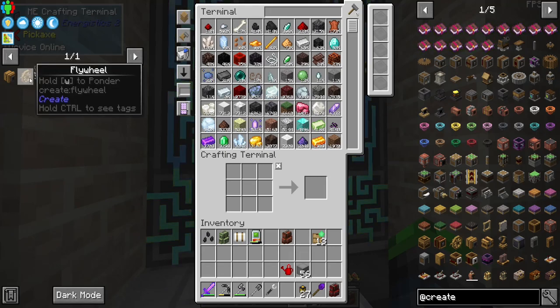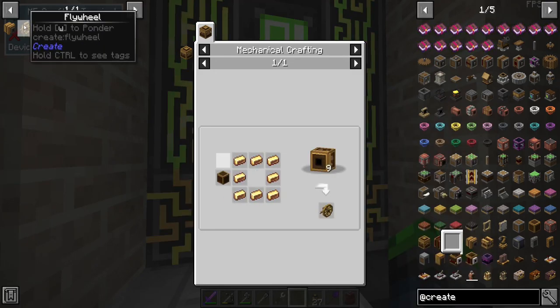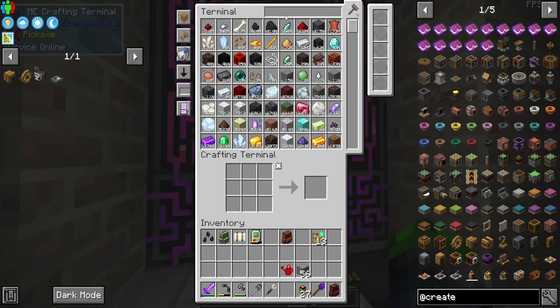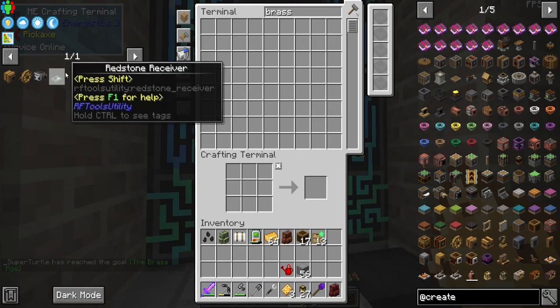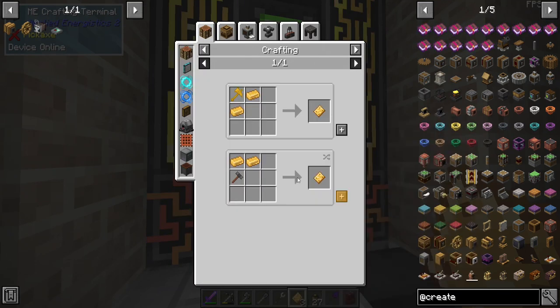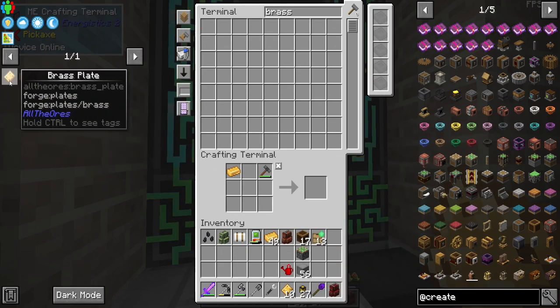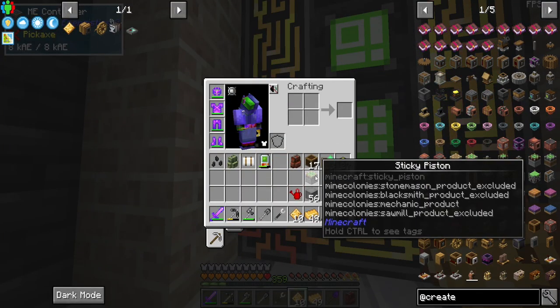The first thing we're going to need for our Create setup is a way to create the stress units. So we're going to get a furnace engine and a flywheel crafted up. We need a mechanical crafter for that. I believe I still have this set up. We do need some plates — I should have some brass left over. We have everything for the flywheel. We need a sticky piston for the furnace engine, a brass casing, and some brass plates. So now we can make a few brass plates. We have 10 brass plates — we need five for this, none for that. We have the sticky piston as well.